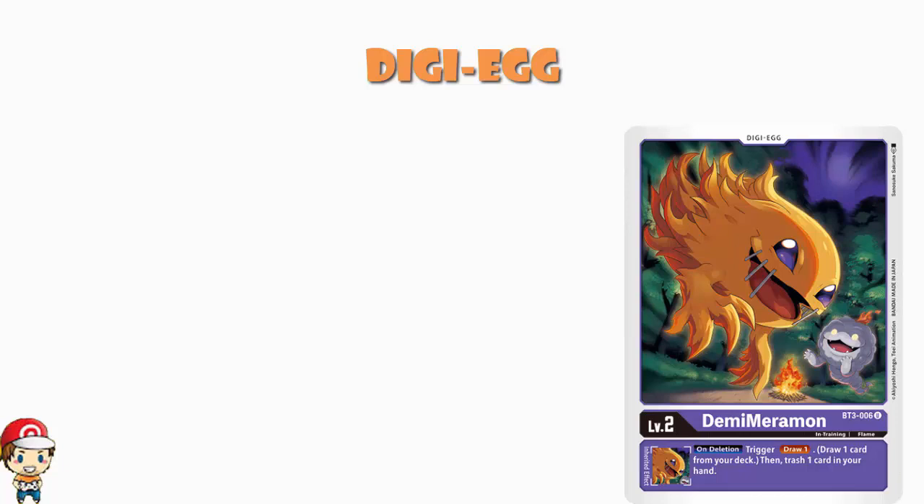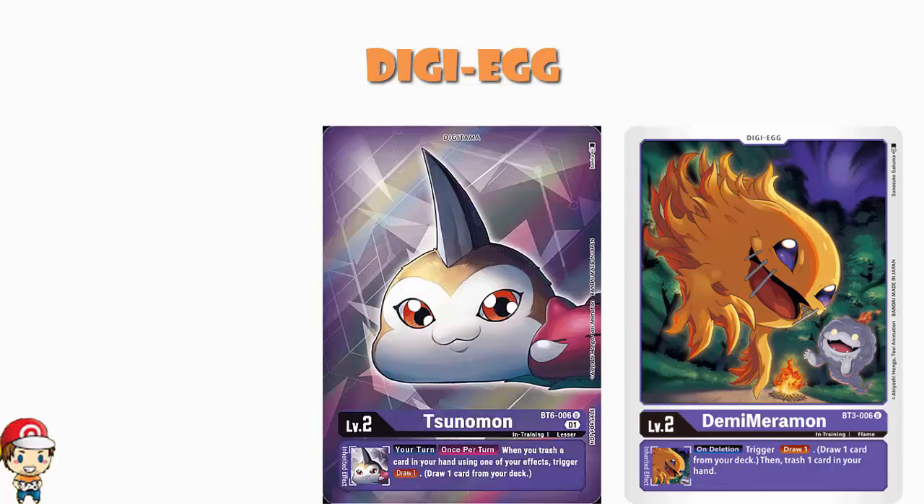Simple as that — we like draw power, ladies and gentlemen. Draw power is very important in every card game, Digimon not excluded. The one-of is Sunamon, the one that came around in BT6: when you trash a card in your hand using one of your effects, draw a card. We're going to be doing that a little bit in this deck — it's another way to get more cards in your hand. Moving into level threes, we see a playset of Gabumon: when it's deleted, you draw two cards and then trash a card from your hand.